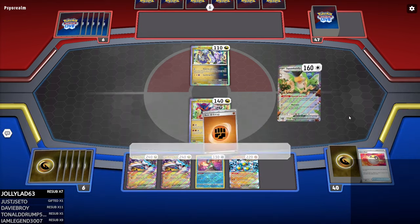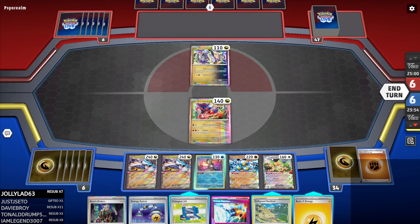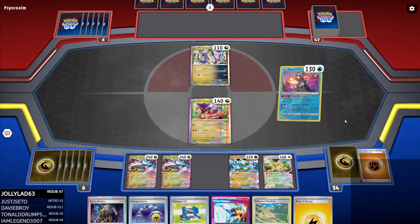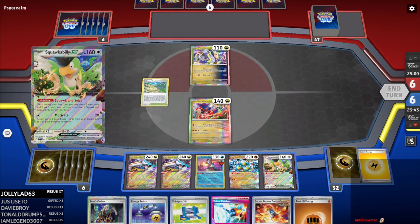I really underestimated going first. This is garbage. We got the Collapse Stadium! That's cool. I guess I should draw and hope we draw into an energy. Never punish, baby! Never punish! Get out of here, Squawkabilly!